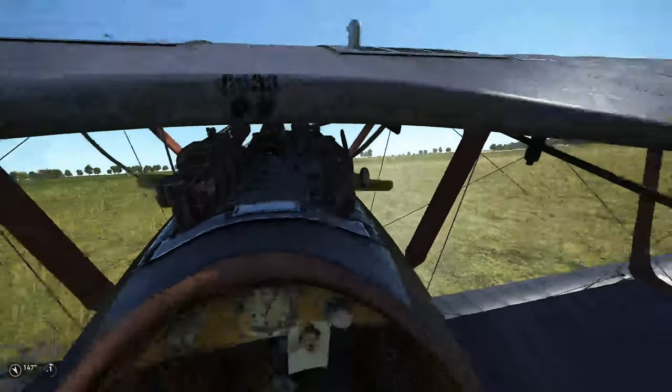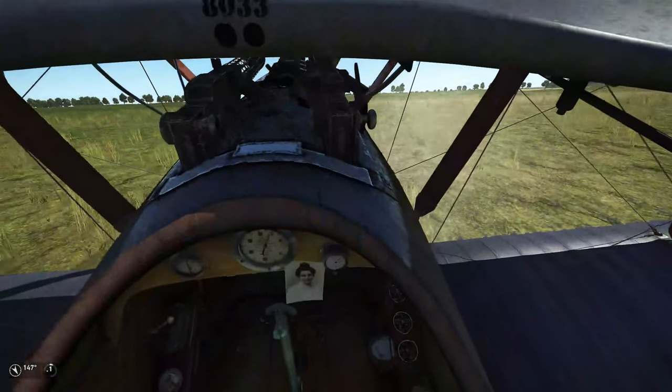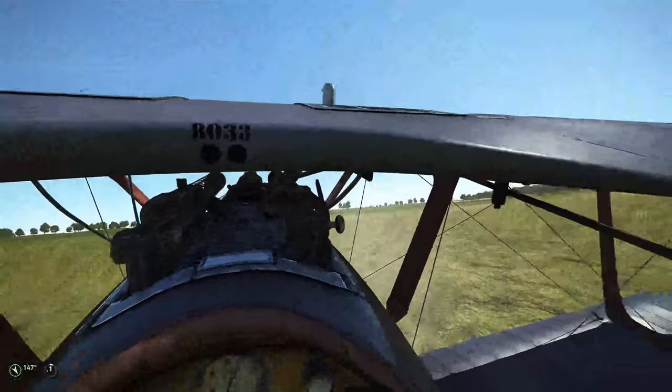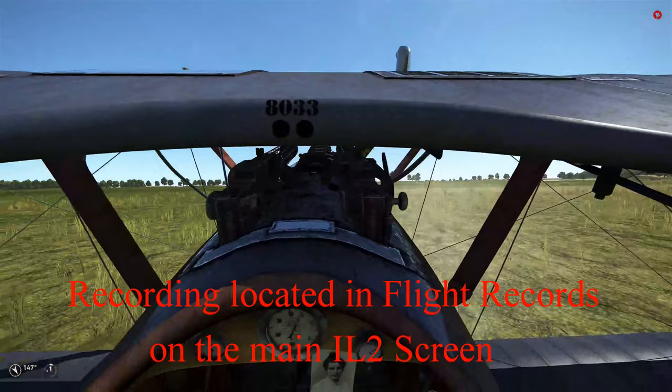It's very handy to be able to film yourself while you're taxiing and flying around to see how well you do. The default for that is left control R, and that will give you an icon in the top right-hand corner of your screen showing that the camera is on.